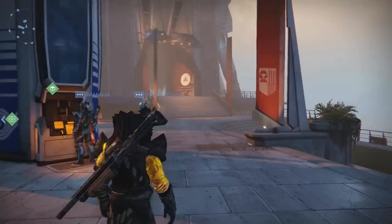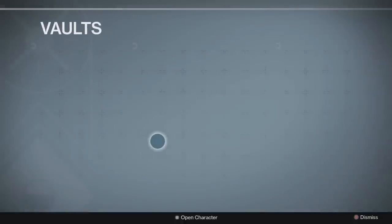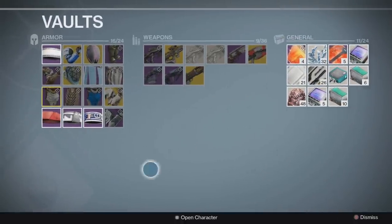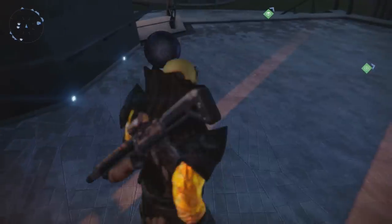Let's get into these changes — there's a lot of them and I'm not going to cover every single change, but I want to cover the majority. The first one is the fact that the vault space is now ginormous. We now have 24 slots in armor, 36 in weapons, and 24 in general. It's a lot of vault space.